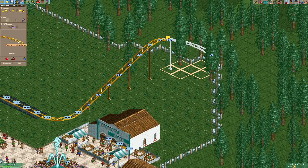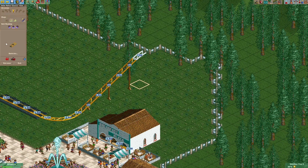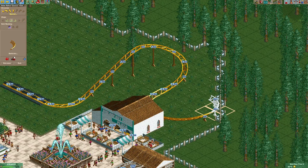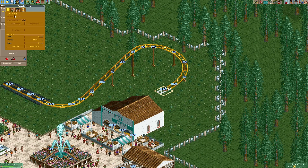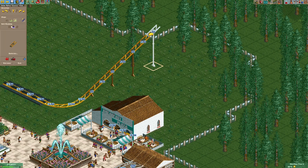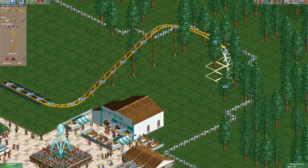We've got a slight problem — the lift hill needs to be a little bit lower. It seems like there are some space issues right here, so we are just going to buy some more land. Okay, so that should work. Now let's try that again.